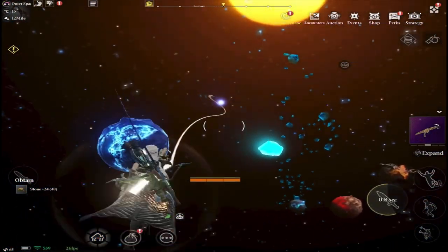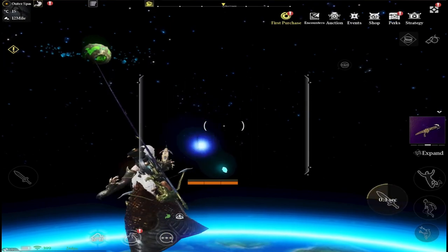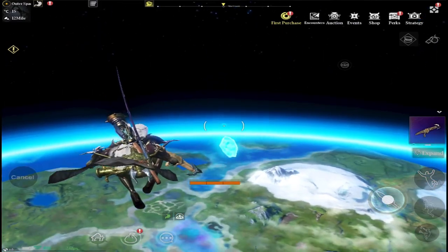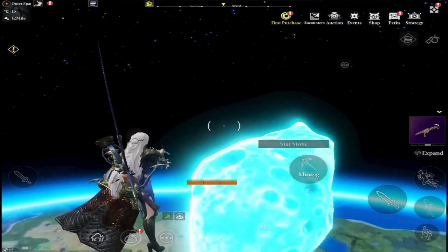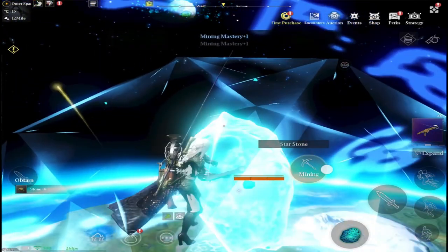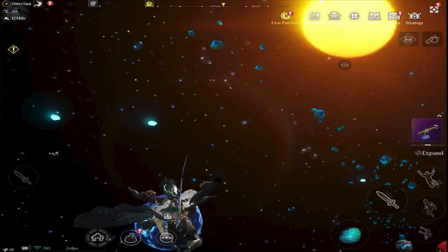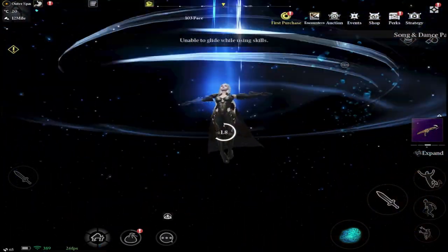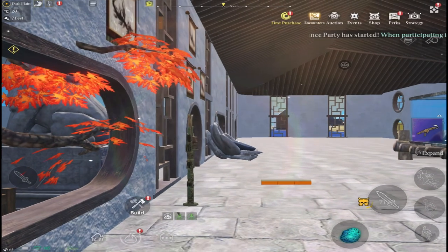Unfortunately, there's no guarantee you'll actually get star stones from these rocks — it's a bit of a pain to get around and mine every single one. Stay up there for as long as you can and just go from rock to rock. The grapple is really good — it will pull you up, down, across, wherever you need to go. If you start to fall just grapple up and you'll go back up. Once you're done, you can teleport back home, or just fall and you should land back on your island.